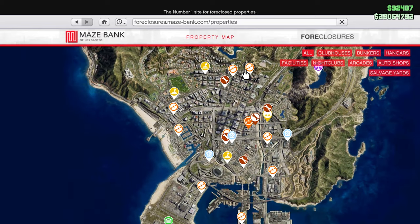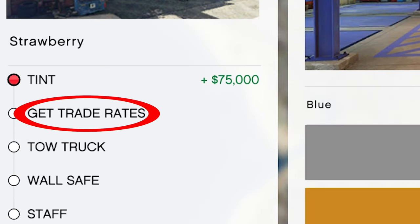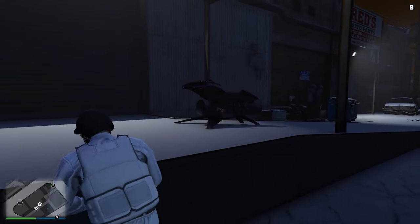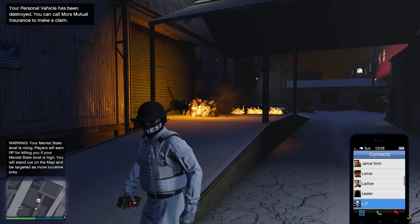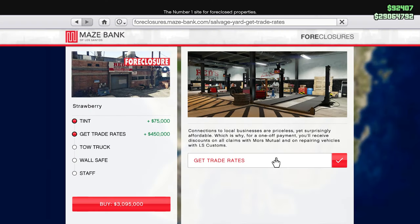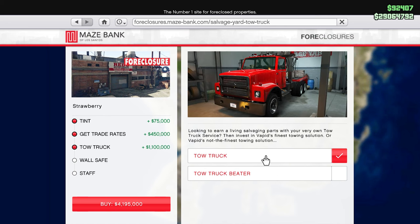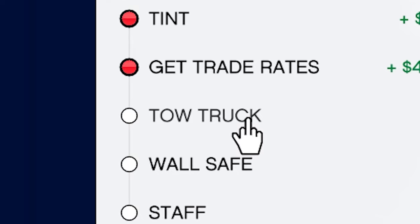For the upgrades, as usual you have the cosmetic upgrades, but the ones we want to look at are the bottom four. The 'get trade rates' is actually a pretty nice upgrade to have. What this upgrade does is when you destroy one of your vehicles you can call Morse Mutual Insurance and receive a discount for the rest of your GTA career. For example, if you destroy your Oppressor Mark II, instead of paying $10,000 you will receive a 50% discount. If you don't have the money for it right now since it is 450k, you can always get it later, but I highly recommend buying it as soon as you can.